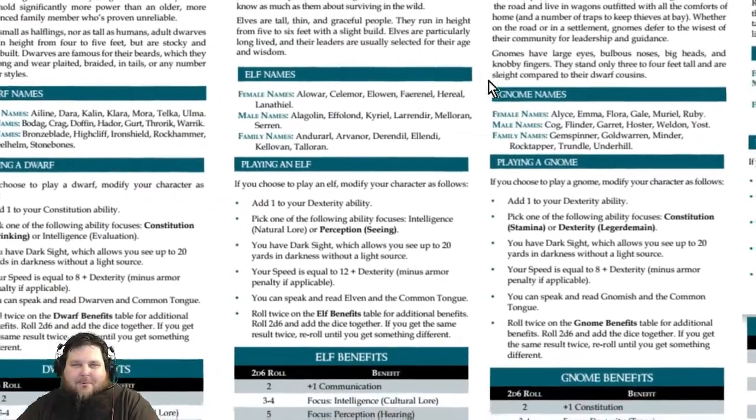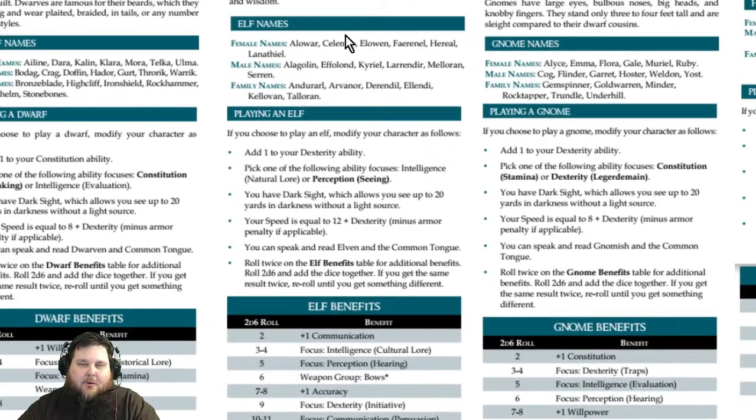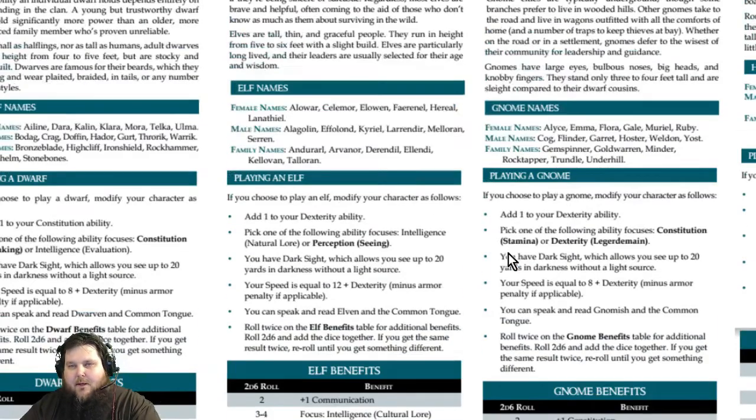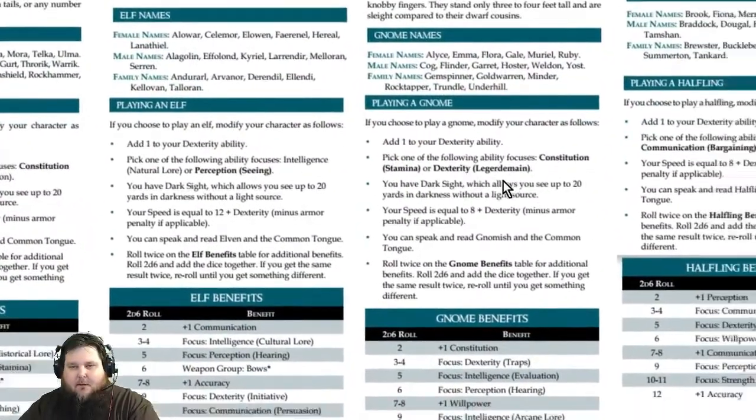Now for the elf — same format as every race. Elves get a Dexterity ability bonus and can choose focuses from Natural Lore, Intelligence (Perception), or Seeing. They also get Dark Sight for 10 squares on a grid or 20 yards theater of mind. Their base speed is notably higher than the dwarf's — 12 plus Dexterity minus armor penalty. They speak and read Elven and Common.